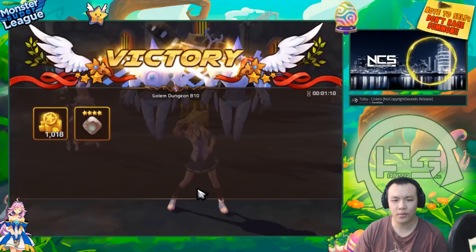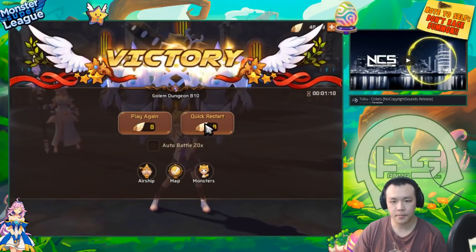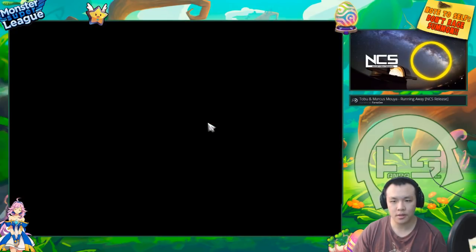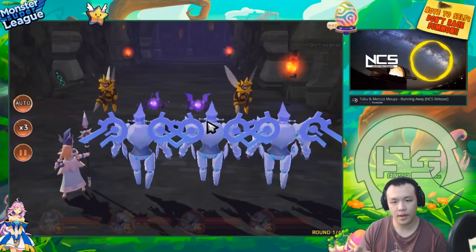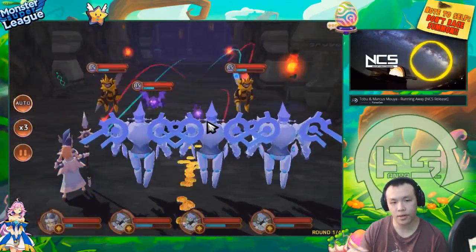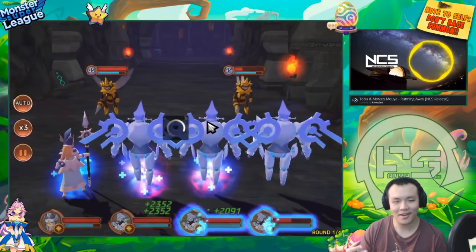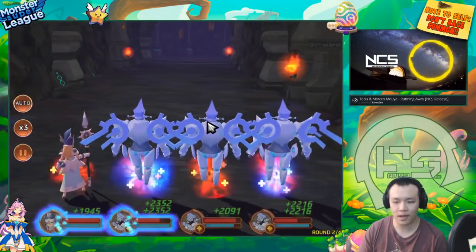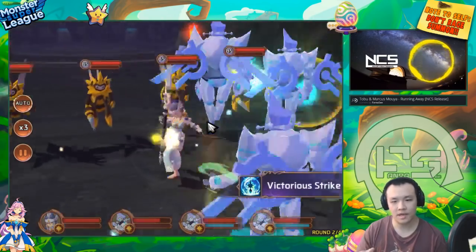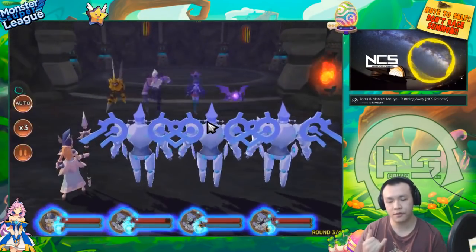So I think it averages to around a minute run time. The absolute limit of how fast this team can go is 52 seconds. With a 52-second run, what would have to happen is they kill two monsters with a single attack on the first turn, then kill another two monsters on the second turn without using their AoE. Then for the third turn they AoE down the second wave, fourth turn AoE down the third wave, and then the fifth and sixth turns they land a lot of Saps on the boss and kill it. So you finish Golem's B10 within six turns to achieve 52 seconds.